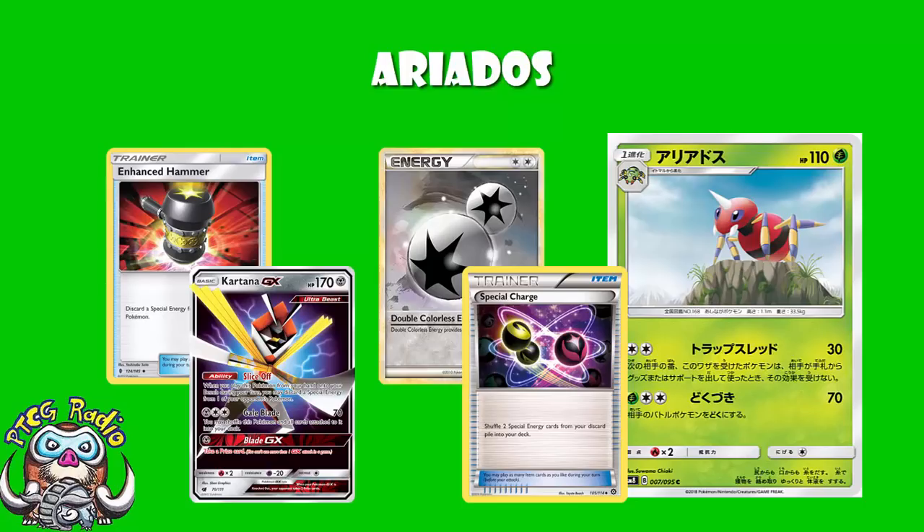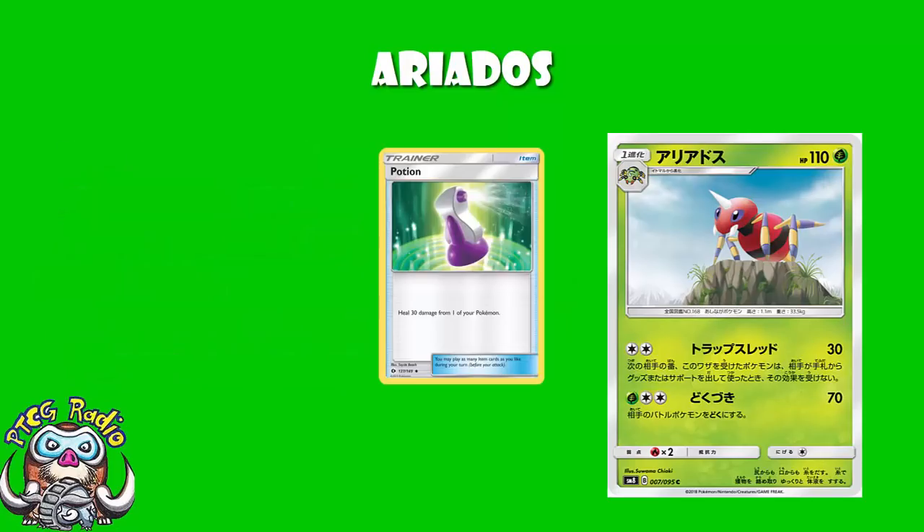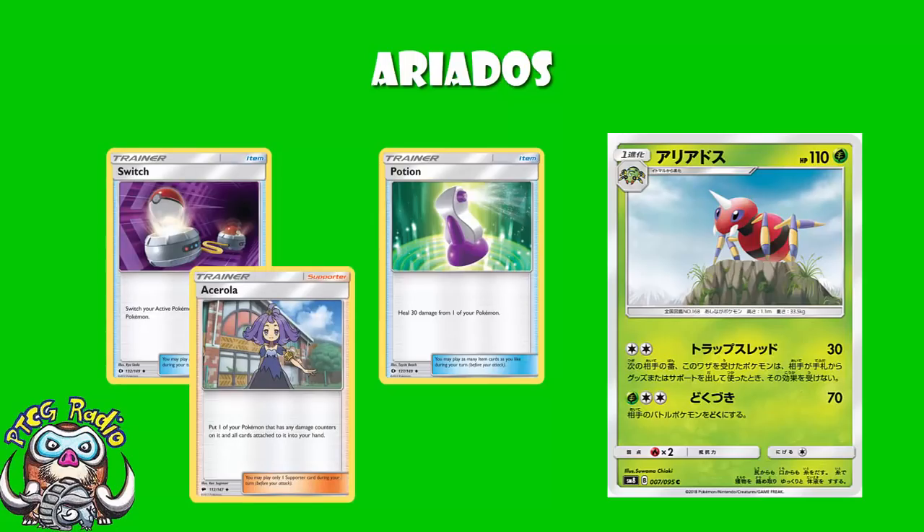But this is a super awkward card in terms of ruling. The reason it's taken me so long to get round to Ariados is because I've had quite a long conversation with the lovely David Hockman about exactly what this attack does. The wording is quite unique compared to other cards. Some cases are easy — if your opponent plays a Potion, that's an effect on the defending Pokemon, so Potion won't work. Similarly, if you try to play a Switch, that won't work. If you try to play a Guzma to pick up that Pokemon, it won't work. If it's an item or supporter that directly affects the Pokemon hit by this attack, it doesn't work — Potion, Guzma, etc.